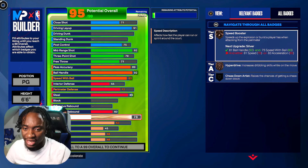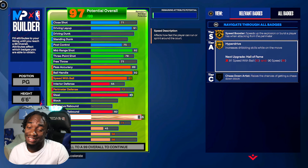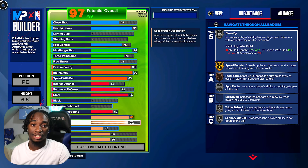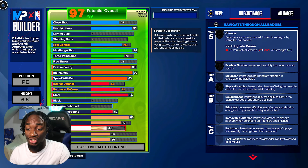For speed, upgrade to 86 so we can get Gold Speed Booster and Gold Hyperdrive. This is insane — we shouldn't be able to get this on a 6'6 but we can. For speed acceleration, upgrade to 73 for Silver Blow By. This is a key combo — Silver Blow By and Gold Speed Booster working together.